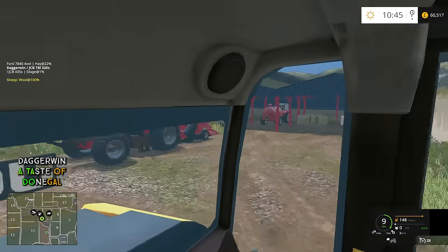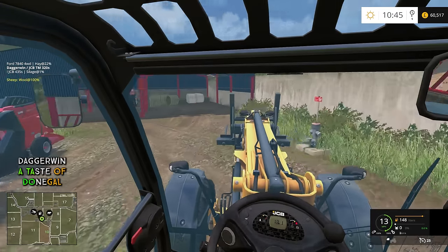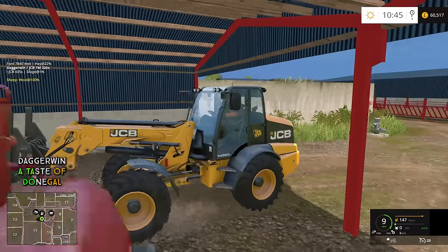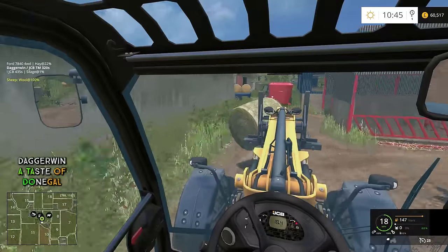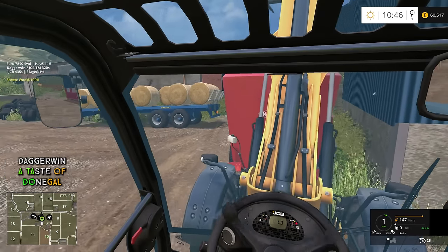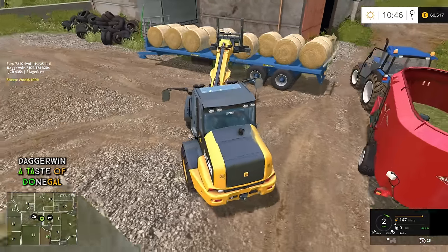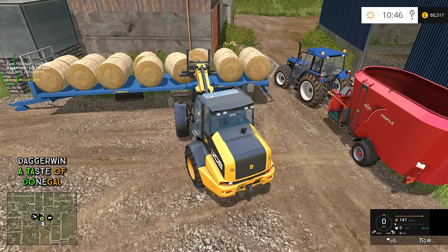Now for the second one. Let's see if we can push this one around or just skewer it slightly — that would do. We'll get this one put in as well. Then it will be a straw bale and the rest will be silage. So nice to have access to all these bales — you can just pick one and go for it.